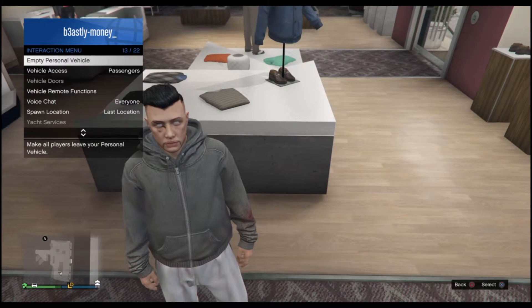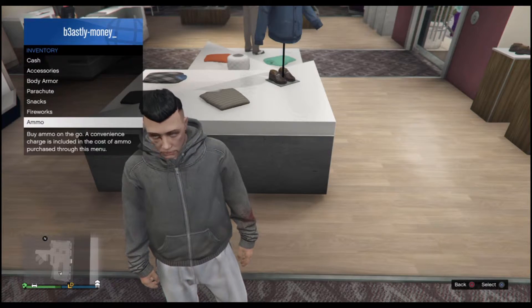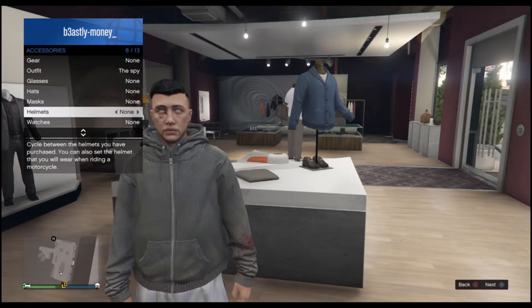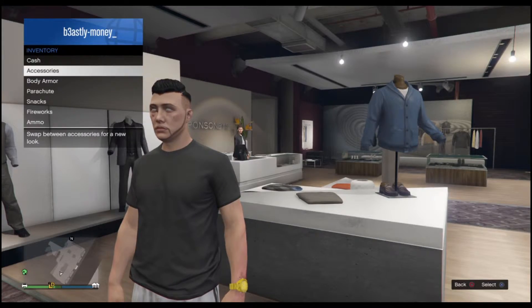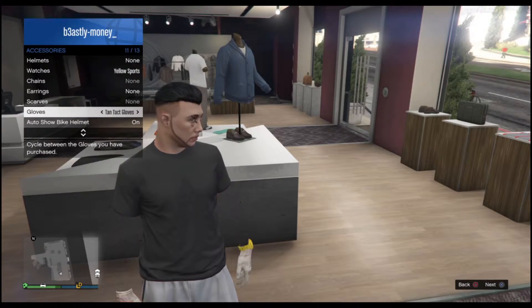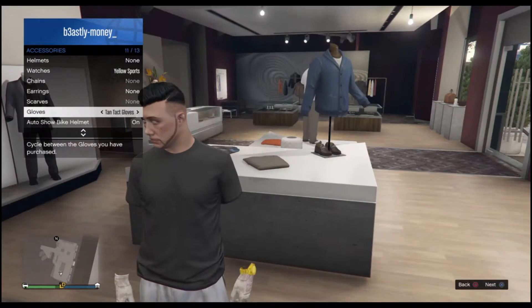Hold down the interactions menu and go all the way to inventory. From there, go to accessories, click on any watch that you have purchased, then go down to gloves and put on any gloves. From here, you will see that you have invisible arms.